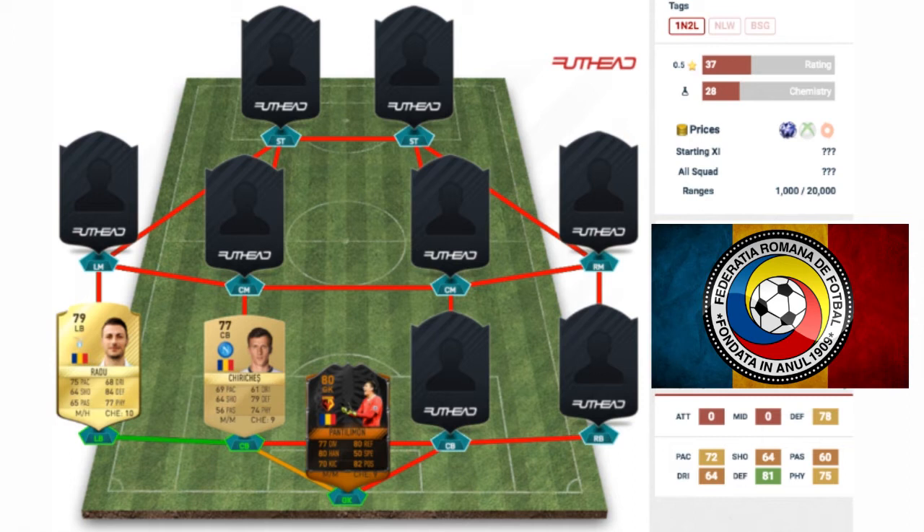The guy next to him is Vlad Chiriches, ex-Spurs and Tottenham player. I don't know if that's short for Vladimir Chiriches — get that down in the comment section below. He's a non-rare gold, 77 rated card, now playing for Napoli in Serie A. He gets a good strong link with the left back because they both play in the Italian League. His pace could do with an upgrade at 69, but his defensive stats of 79 and 74 are decent enough.